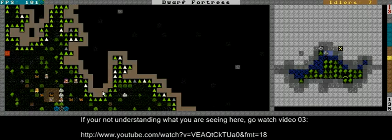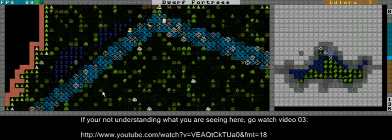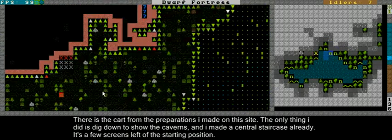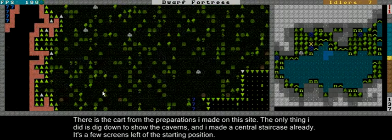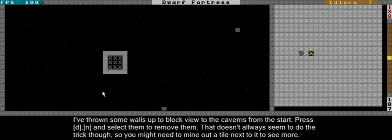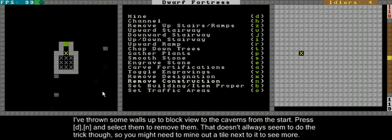In this first video, let's look around my area. There's this great valley over here — the old cart, which I started the old fortress with — and basically I've done one thing: I've made a central staircase. That's over here to the left of where you start. I've made it and it goes all the way down. I did this because there's some interesting stuff here on the ground. There's a sort of fog of war now, but if I press DN and remove those walls which I put up in the previous version, there's lots of stuff to look around in.